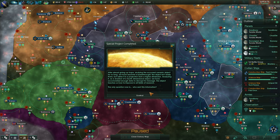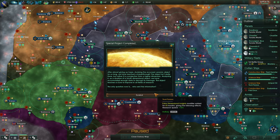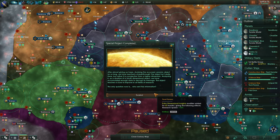This is a tile that gives three society research - holy crap! You can prioritize working that. Special project completed - oh, the ceramics! After almost giving up hope studying the accursed ceramic object for so long, we've reached a breakthrough. The object isn't really there, but rather it's a projection from a higher dimension. Analyzing it as a shadow of a fourth dimensional object, we've accumulated enough data to decrypt its message. The object teaches us how to improve in all fields of research - the only question is who sent this information.